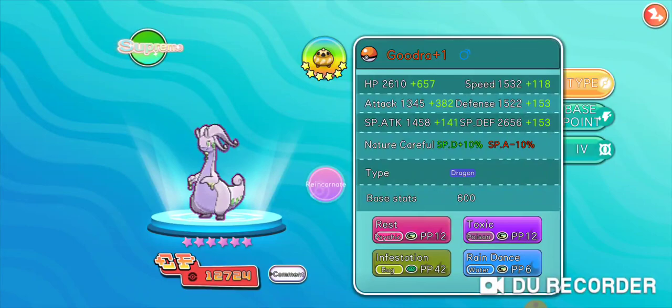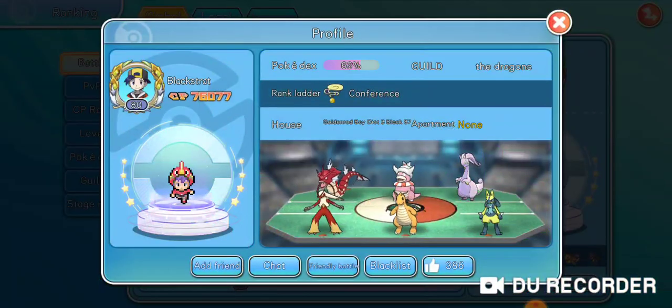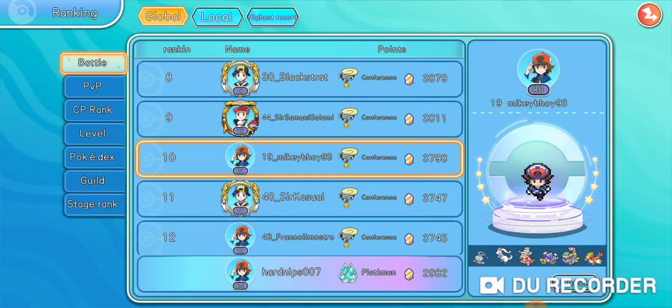So they can't escape for five turns of Infestation while Toxic is doing damage to them over time. And you can use Rest for free to heal Goodra back — you can heal all of her HP back and you won't even be put to sleep because of Rain Dance. A lot of people are using that strategy, and it does seem pretty good because of how tanky Goodra can get in this game.